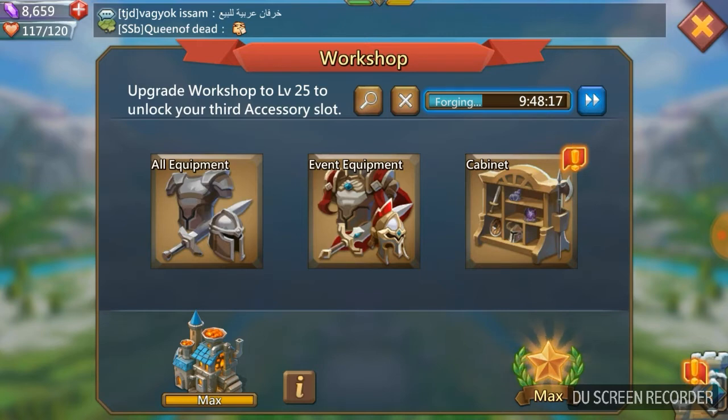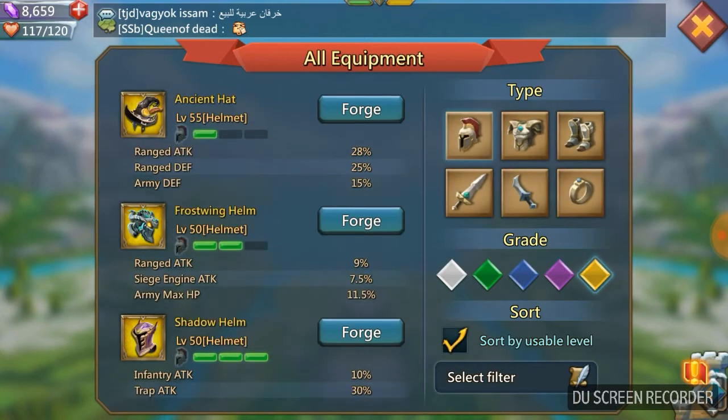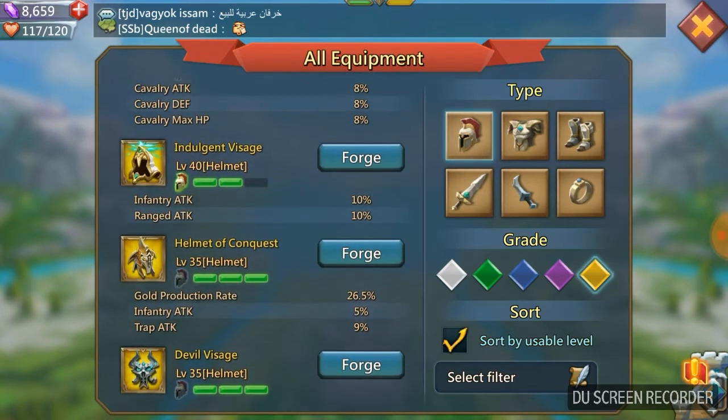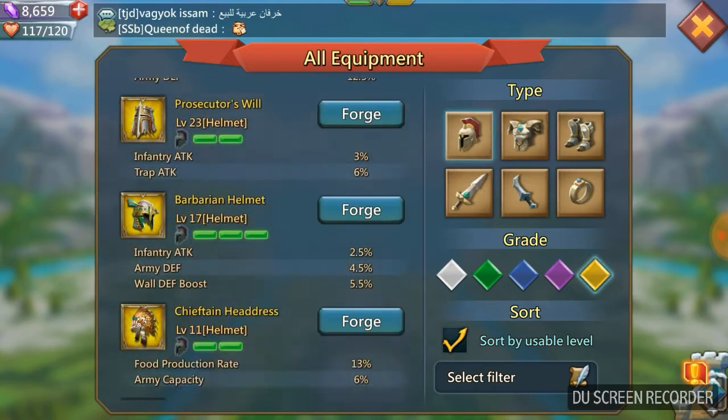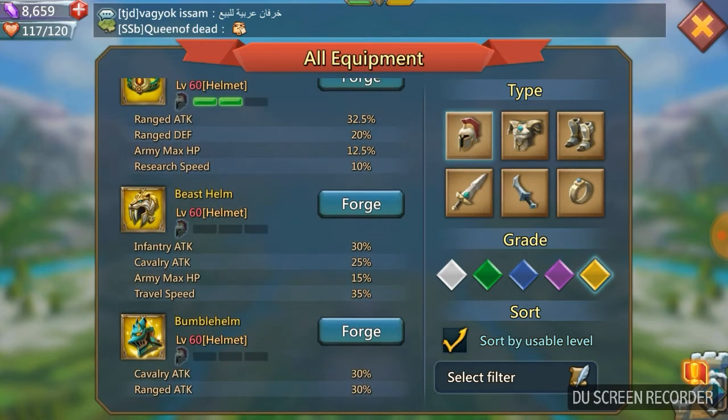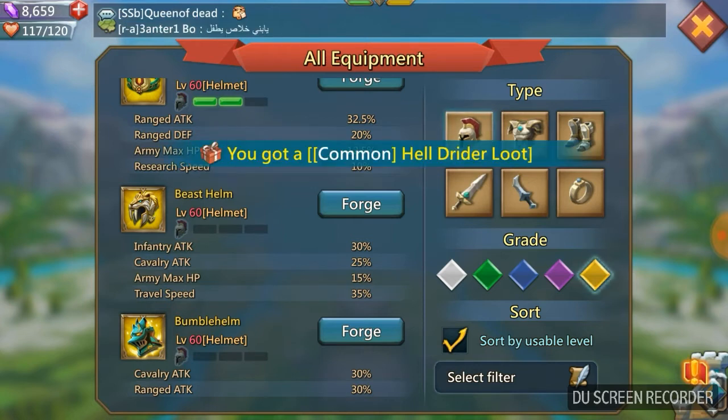So first of all let's take a look at the helmet. The helmet we're going to go for on the infantry range set - it's going to be one of the hardest pieces to get. We're not going for the bumble helm this time; we're going for the Beast Thorn. This is going to give you infantry attack 30%, cavalry attack 25%, and army max HP 15%, which applies to both infantry and cavalry. You also get 35% travel speed, which is nice as well.